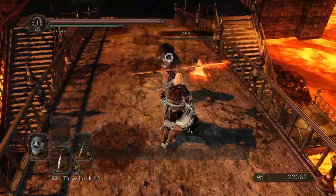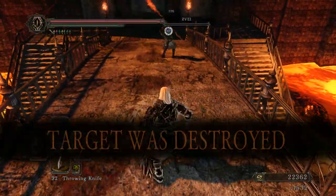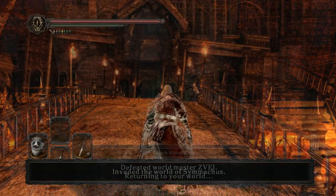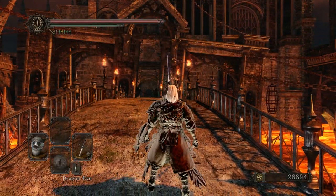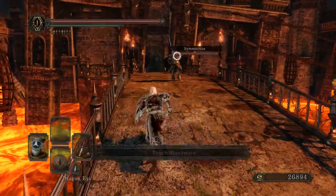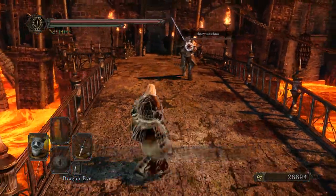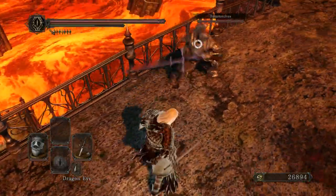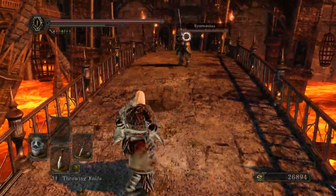Keep in mind that if you don't infuse it with anything, you actually get an S scaling in dexterity and a C scaling in dark — my bad on that. So that's something you might want to weigh out. For me, going with dark infusion ended up being about 10 added points in my total attack rating.